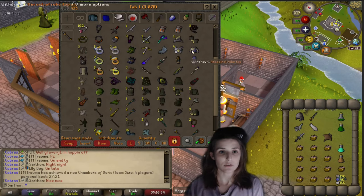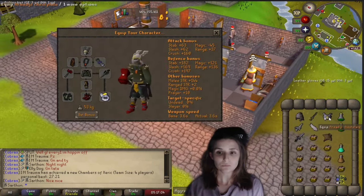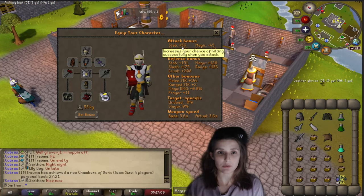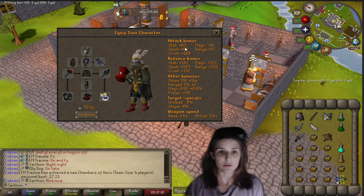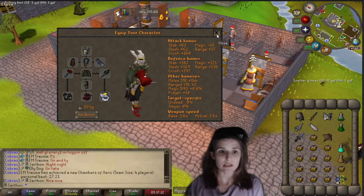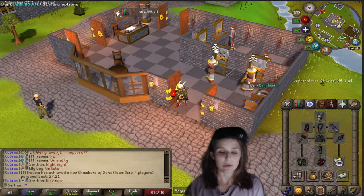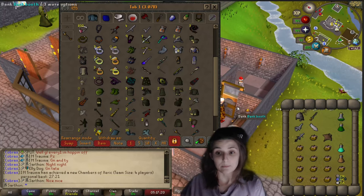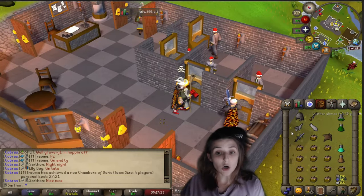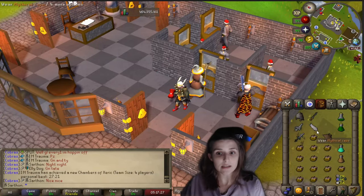Let me show you why Armadyl is not something I wear. If you wear the Armadyl top, you'll notice that the stab and slash bonuses go down. With Karils top it doesn't decrease your attack bonus — same with Masori — but it does give you more magic defense. That's why you're not going to wear Armadyl.